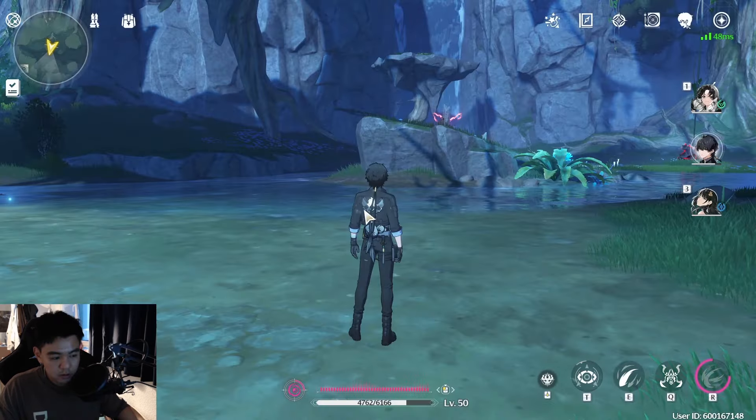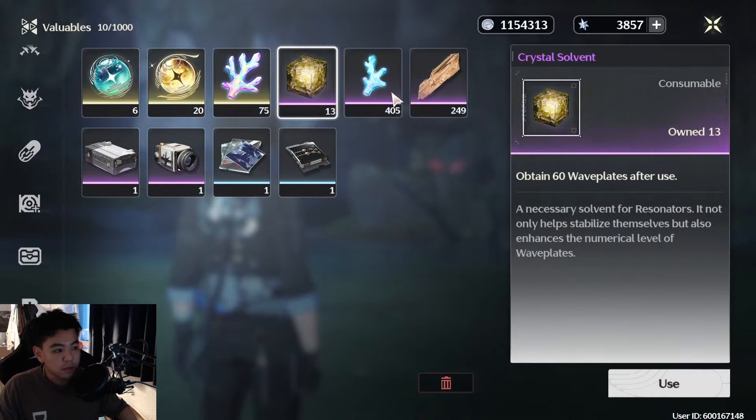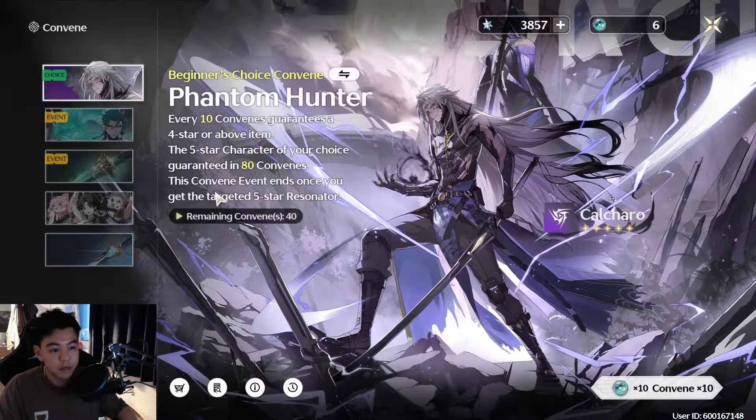I mainly wanted to do this so I could do the weekly bosses this week. I'm not sure if there's an increased drop for weekly bosses, but I wanted to try. I still have 13 crystal solvents, and I didn't use any Asterite to refill — I used Asterite to summon.